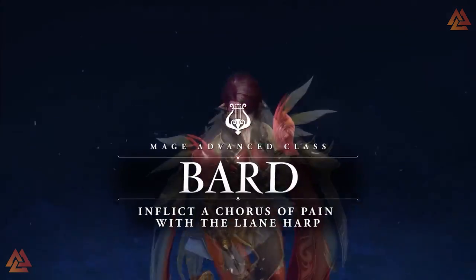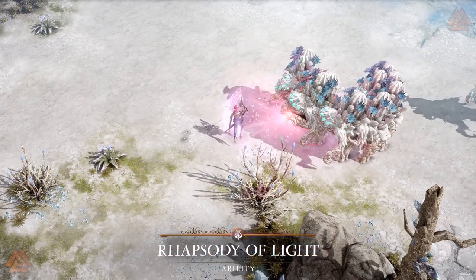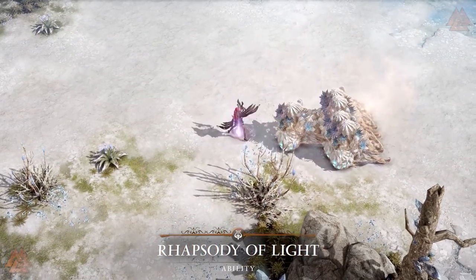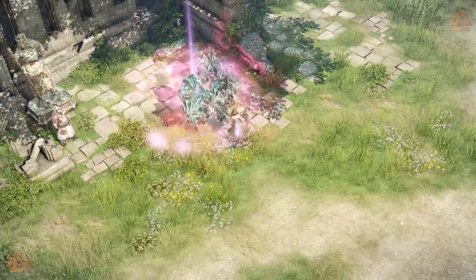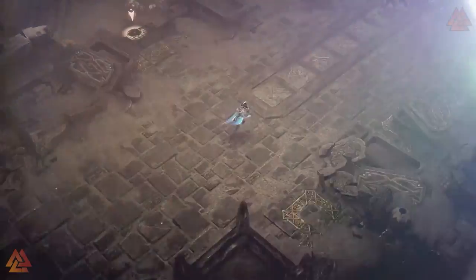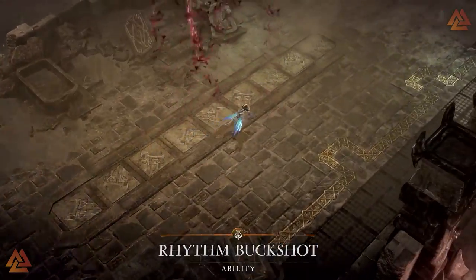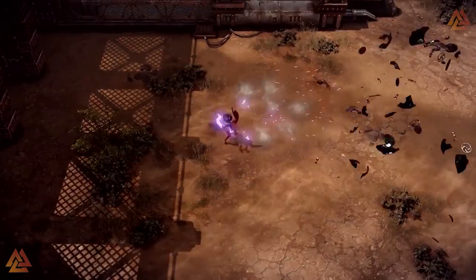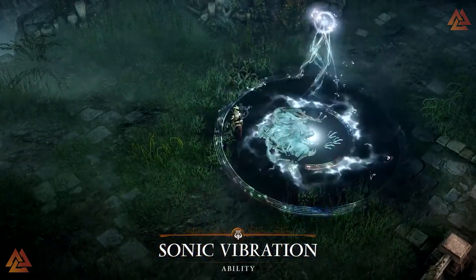The Mage has only two advanced classes, but they're both really fun to play. The first is the Bard — your classic harp-wielding support class that can tear up enemies or buff your party with music. Most of these abilities have some form of debuff for enemies or buff for yourself and allies. If you like the notion of being a buffing machine while also dishing out a little damage and a sick tune, go with the Bard.